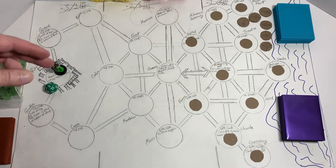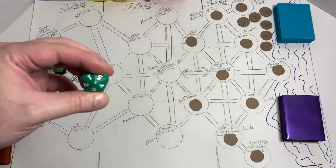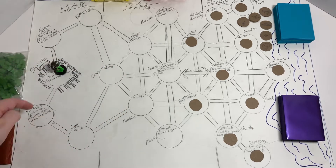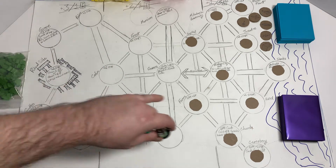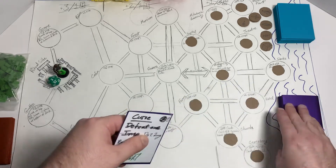Every round we gain two power, illustrated by this 20-sided die. We only gain up to six power max. We start with three because whenever you're at the ritual site you can gain one extra power or draw a card. I usually like to start with one extra power, and we start the game with four cards in hand.